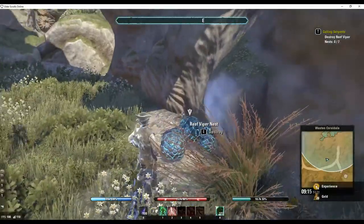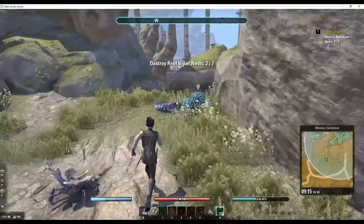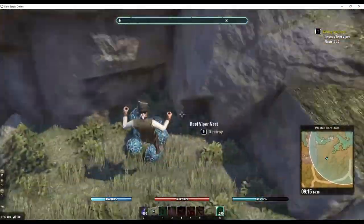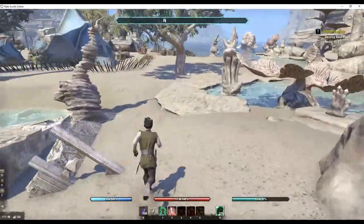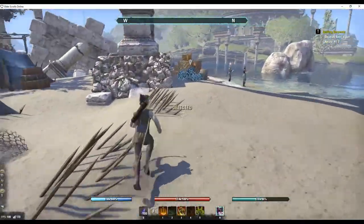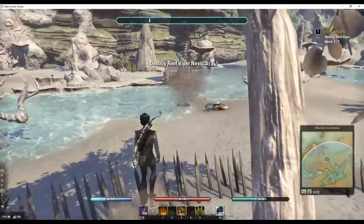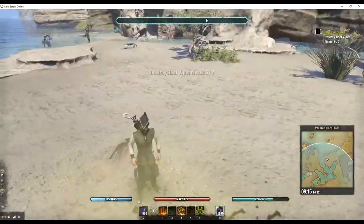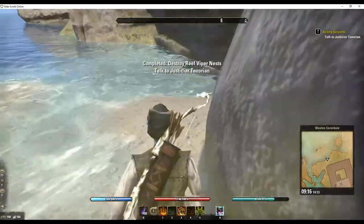There are three viper nests behind the wamasu. Next you're going to drop down off the cliff behind it — keep close to the edge, as there is a mob right below and by inching over a little bit you can avoid it. Head towards the tents and mushrooms. There will be a nest on the water side where you'll have to sneak past three mobs. Finally follow the water to the east and the remaining nests will be nearby. If you're in a group you can divide and conquer, sending group members to various nests to significantly speed up the process.